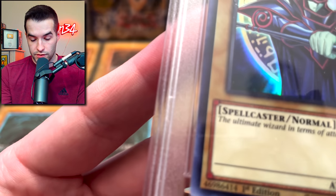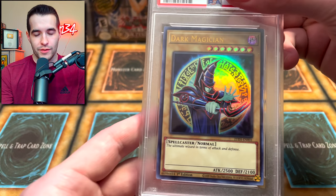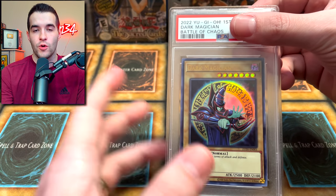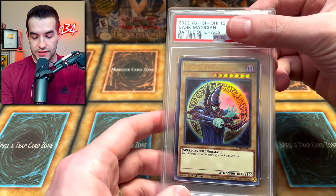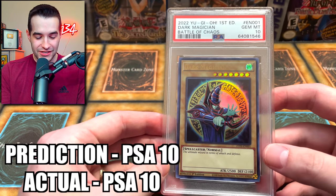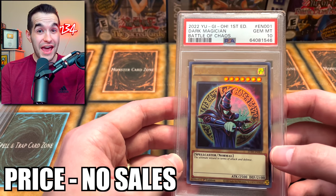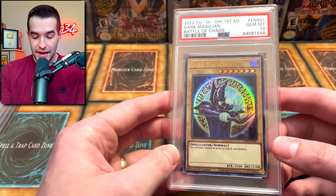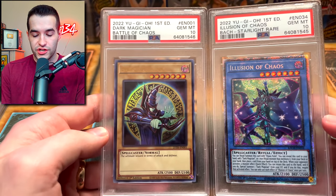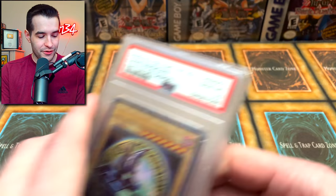Overall, there are these little dots in the back that look like they're on the card, but it's the case or whitening — nothing to worry about. Dark Magician from Battles of Chaos — do you think we got the Gem Mint 10? I was hoping for the 10. Gem Mint 10 Dark Magician — we have officially done it! That's insane. What an awesome grade — three out of five tens, the other two were nines. This is one of the best submissions we've had in quite a while. We opened a lot of Battles of Chaos and got some damaged Dark Magicians, but it paid off with the Illusion of Chaos and the Dark Magician.